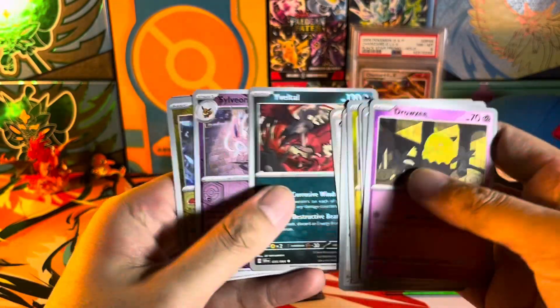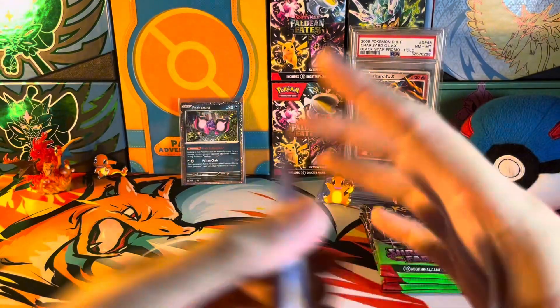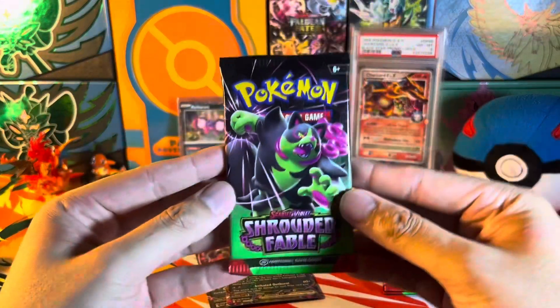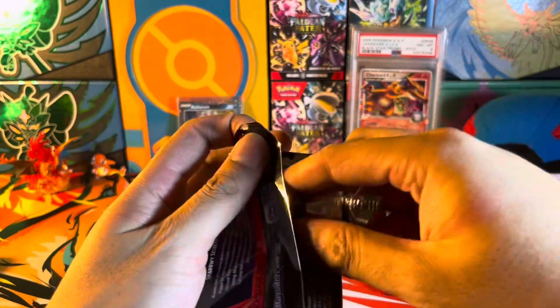We got Dusknoir again, reverse holo, electric energy. On to the next pack — okey dokey.